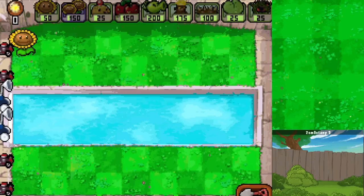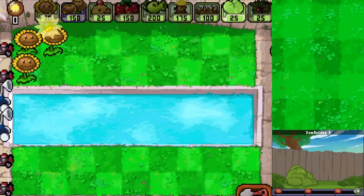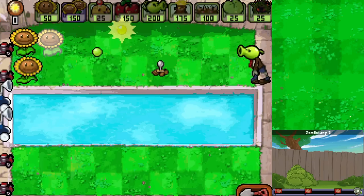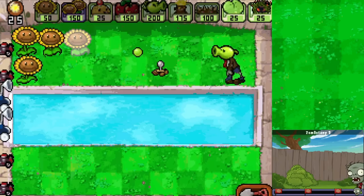I don't think we even needed Twin Sunflower for this - it's not the most expensive setup in hindsight, but we have it. Our first goal is just to get Sunflowers and Potato Mines out as soon as possible to guard against whatever zombies pop up. Already we have one attacking our one sad little Sunflower, so I probably don't want to put more Sunflowers on that lane until we get the zombie taken care of. Maybe a Walnut would have been a good idea.